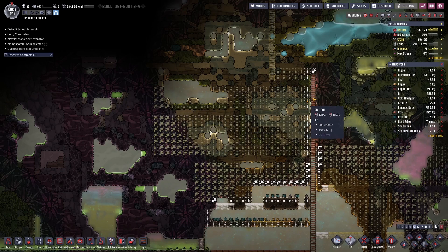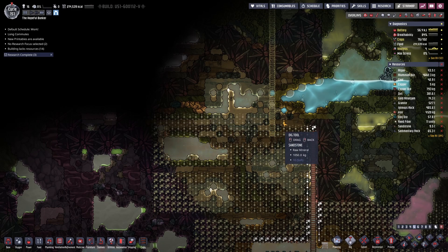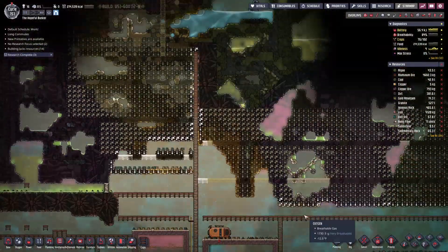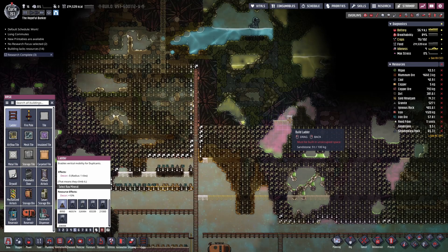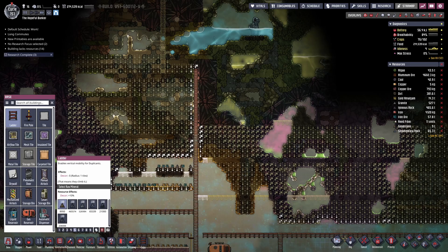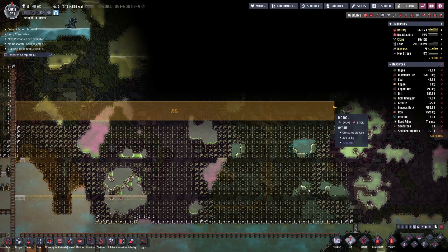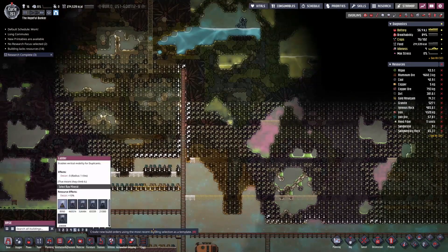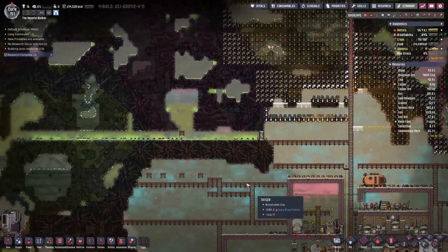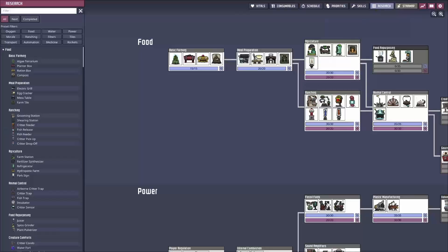We'll go four tiles like that and then four from there as well - yeah so that's a lot to do. I'm going to give them an order just to dig up four from here, then ladders. That will keep them pretty busy. Next thing - research.